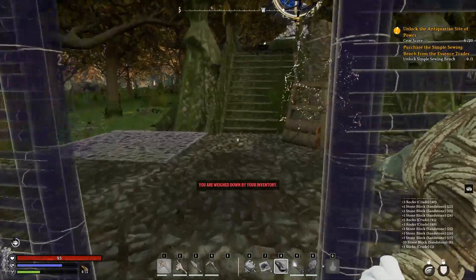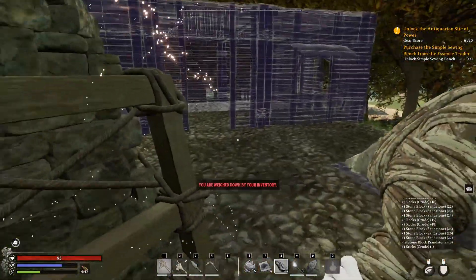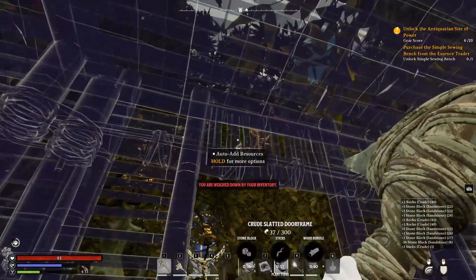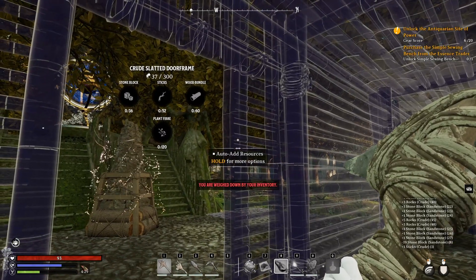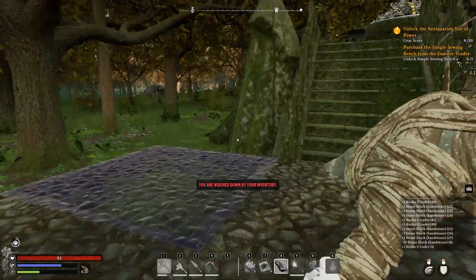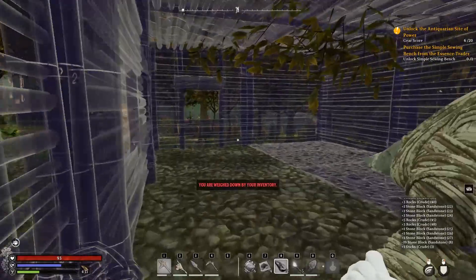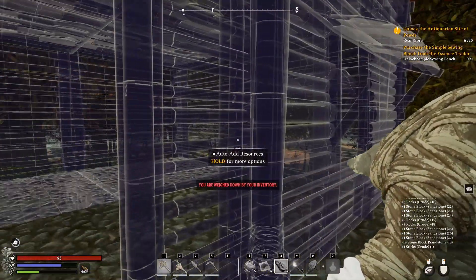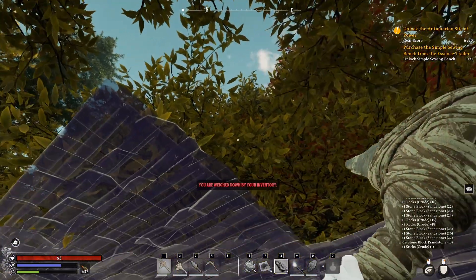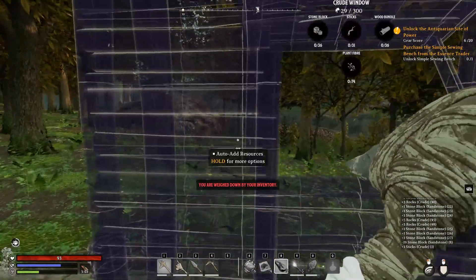Okay guys, we're back. I think I fixed the problem here. I also managed to line this up quite nicely. I'll put my cairn here - we do sometimes spawn right here, so I'll have to move that at some point. I've also put down a crude shack. So we actually need 36 more stone blocks, a bunch of sticks, some wood bundles, and a whole bunch of plant fiber to build this with. Maybe we'll just build it all out of stone - that way I only need to really grind the one resource.